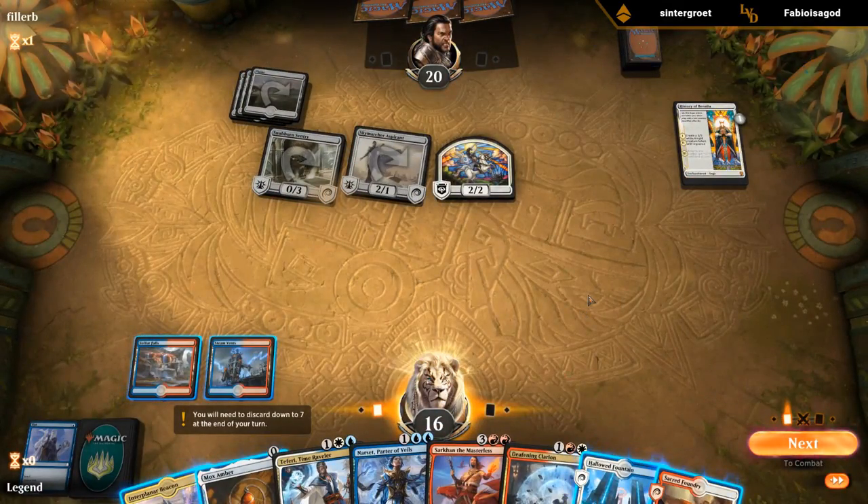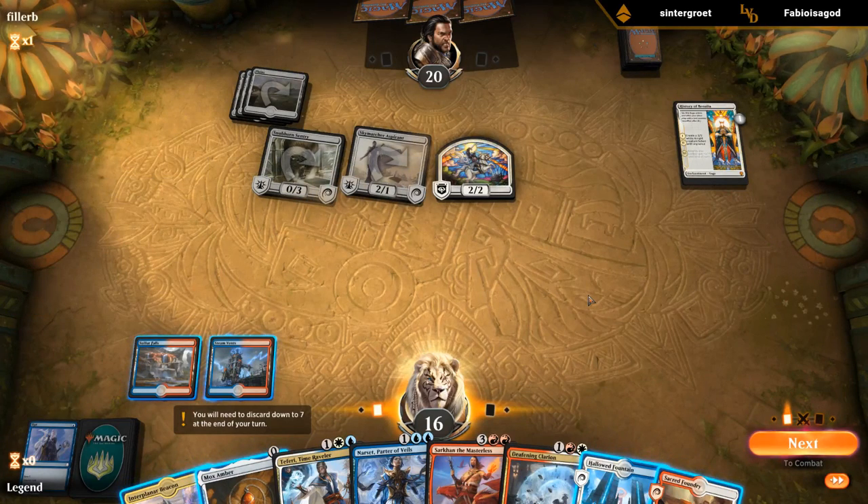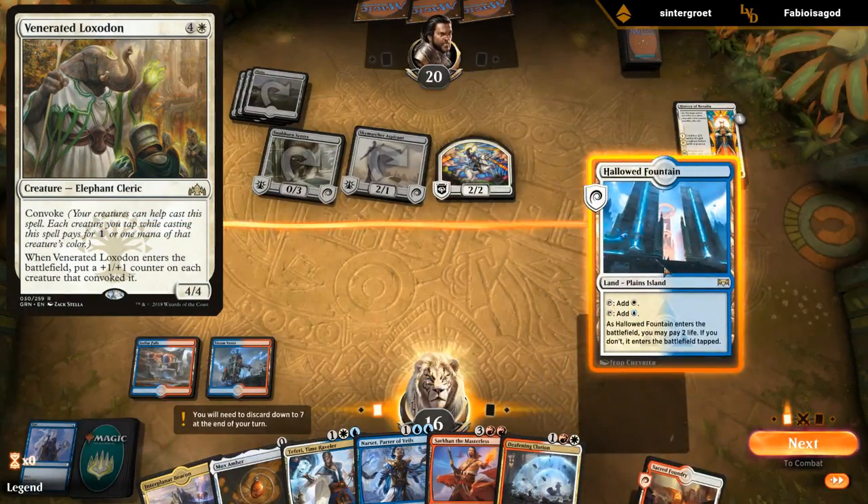Kind of want to wait until next turn to Clarion, although that might be a little greedy if they play Legion's Landing since that's going to be a difficult card to beat. So we should probably just Clarion right now — still got the Fairy to deal with follow-up tokens. Loxodon could also punish us.